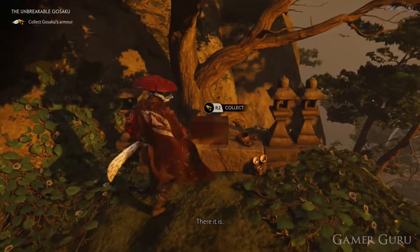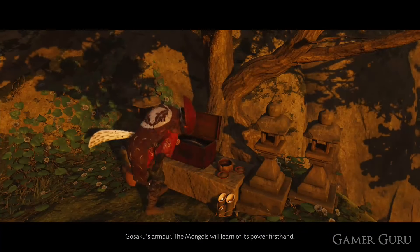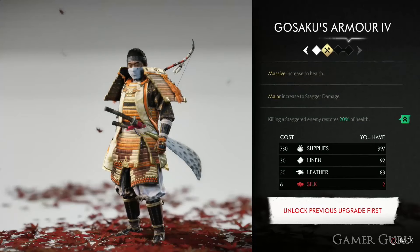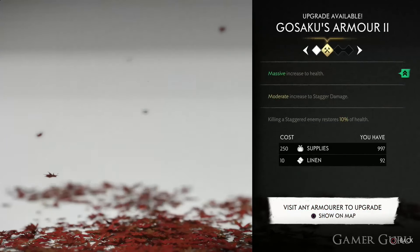Apart from looking pretty cool, it gives us a moderate increase to health and a moderate increase to stagger damage, as well as a passive ability that reads: killing a staggered enemy restores 10% of health. And of course we can upgrade the armor three extra times, boosting these abilities.